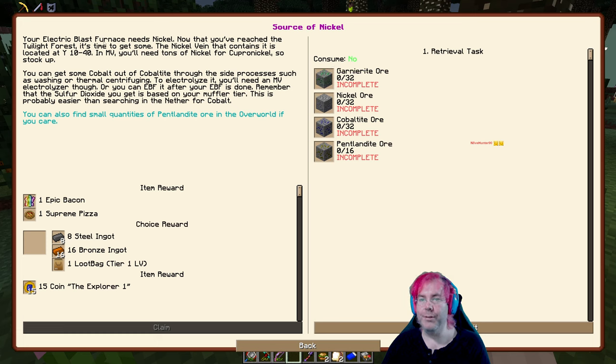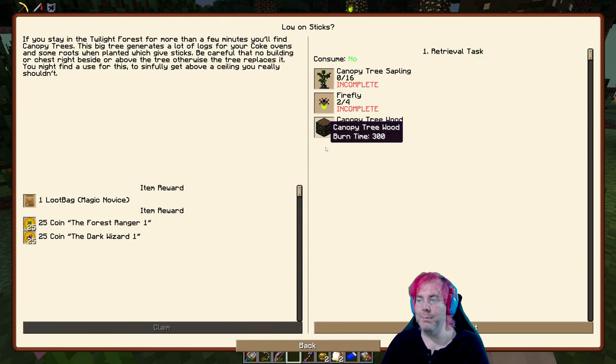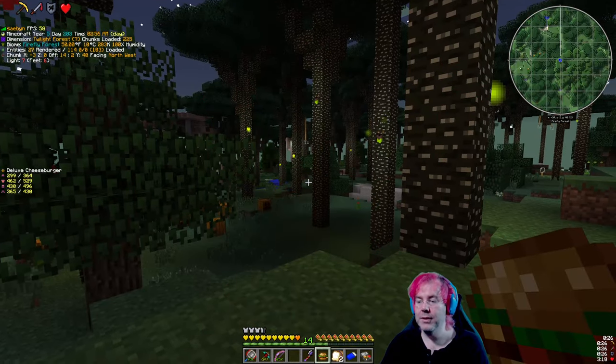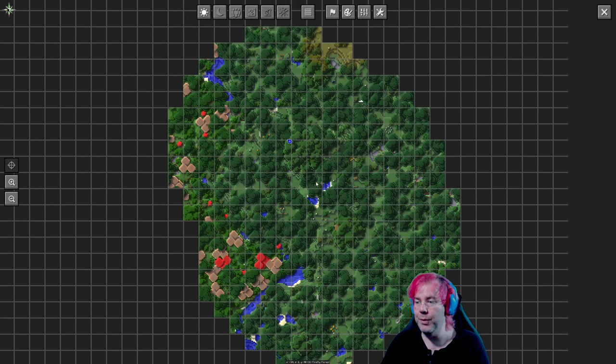Sources of nickel — the EBF, the electric blast furnace, needs nickel. Actually we have some nickel through centrifuging of other materials but it will be good to find some. Things here — cobaltite and other stuff here. And then canopy tree saplings. Okay, we're doing all of those things already.